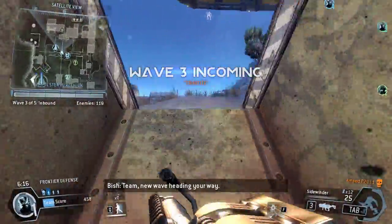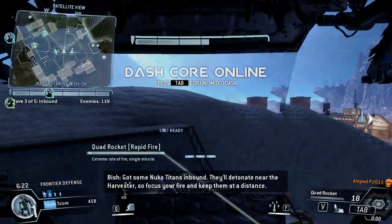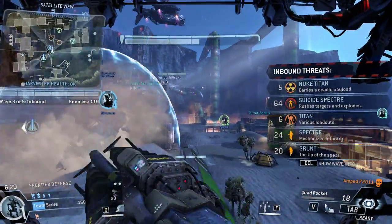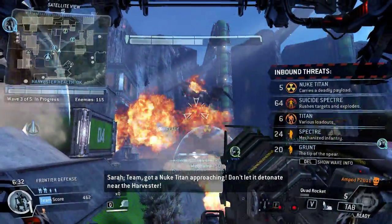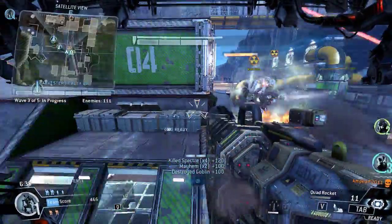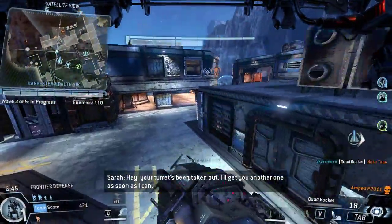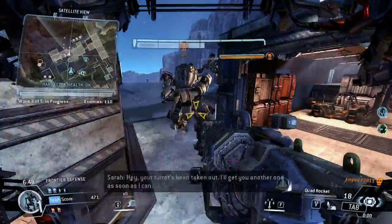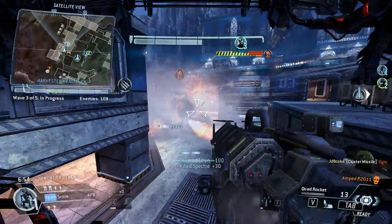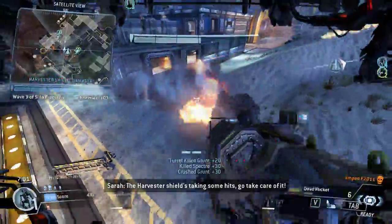Team, new wave heading your way. Got some new Titans inbound — they'll detonate near the Harvester, so focus your fire and keep them at a distance. Team, got a new Titan approaching — don't let it detonate near the Harvester. I'll get you another one as soon as I can. The Harvester shield is taking some hits — go take care of it.